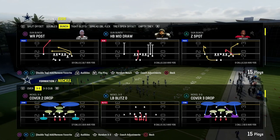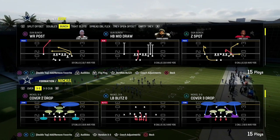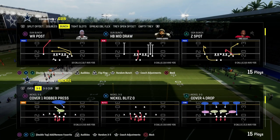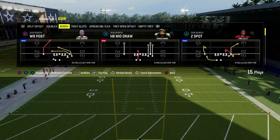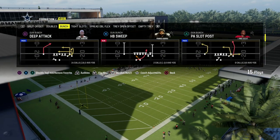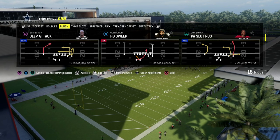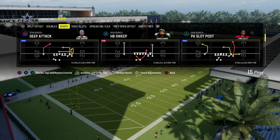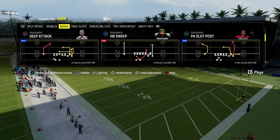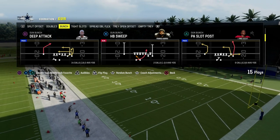Today we're going to show you how to use the mesh concept to beat man coverage consistently in Madden. We're going to be in the West Coast Offensive Playbook. If you want to get my entire West Coast Offensive e-book, join the Patreon today for just $10. It'll get you access to everything — all of our e-books. We've got over 15 different offensive and defensive e-books already. The best place to become a better Madden player is at the Patreon. You can sign up at the link down in the description.